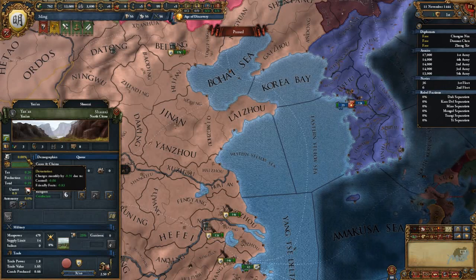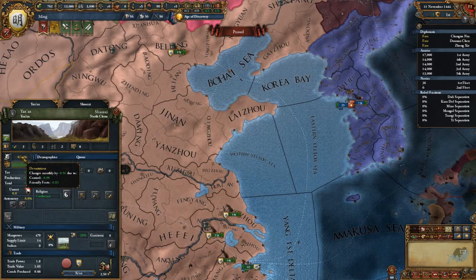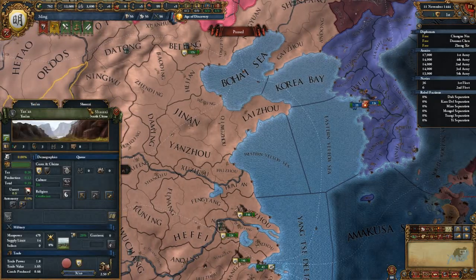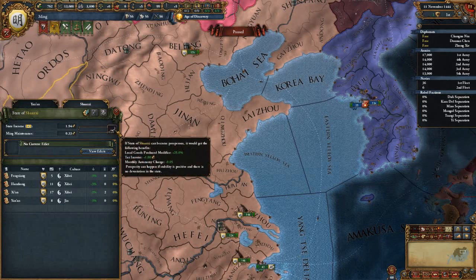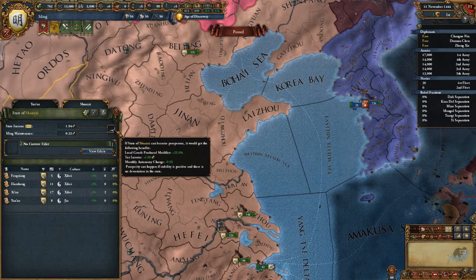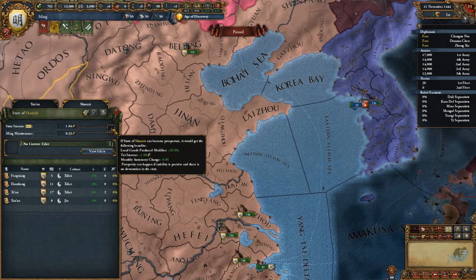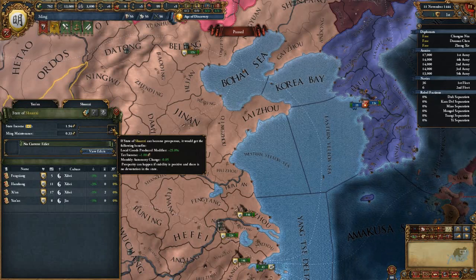Devastation decreases due to other things like friendly control, decreasing by about 0.91 per year. When you have no devastation and positive stability, you get prosperity. This prosperity increases, and you get benefits including local goods produced, tax income, and monthly autonomy change. And that's pretty much prosperity.